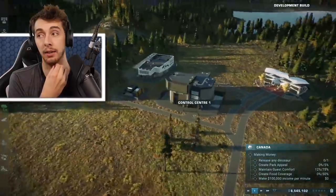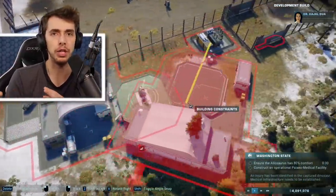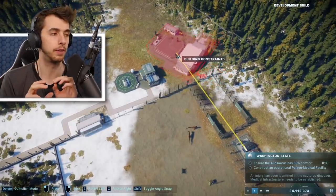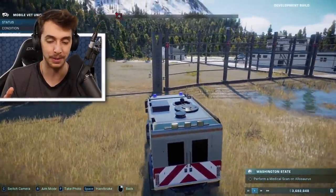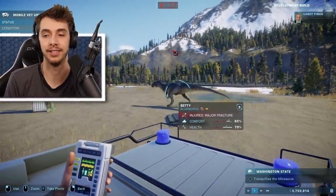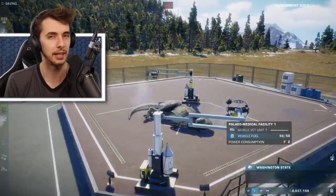The biggest thing with buildings is the veterinary buildings. Normally your jeep would go in and dart a dinosaur to make it healthier. Whereas now, if a dinosaur is captured from the wild or has been in a battle, you need to scan it — it's very reminiscent of the Lego Jurassic World ambulance thing. You scan the dinosaur, sedate it, transport it to the medical facility where the problem will be identified and fixed. A totally new building.